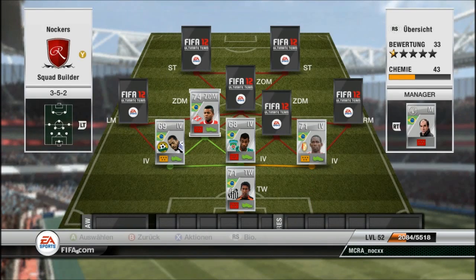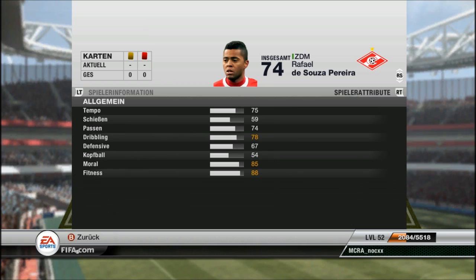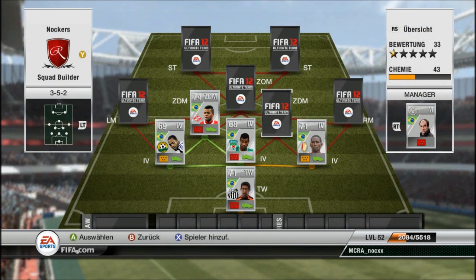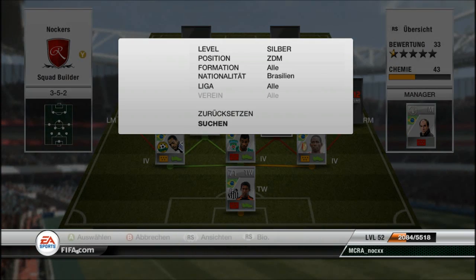The first center defensive mid is Rafael Korioka. He plays in the Russian league for Spartak Moscow. He has a beast of a long shot, good dribbling, good pace, and good defending stats — an all-around awesome player. He's pretty cheap as well, only 5k.